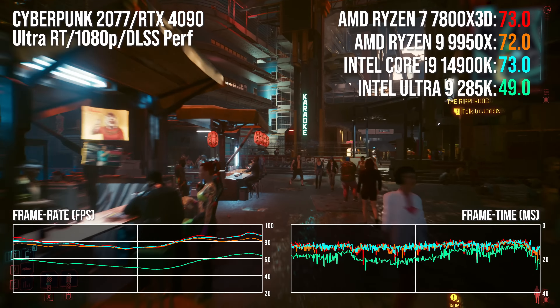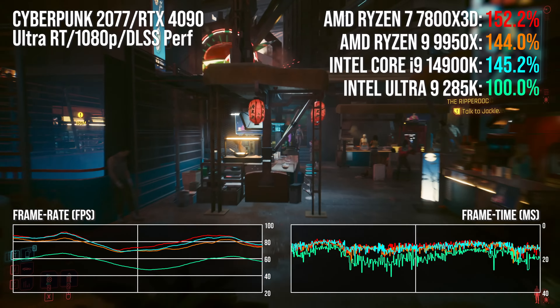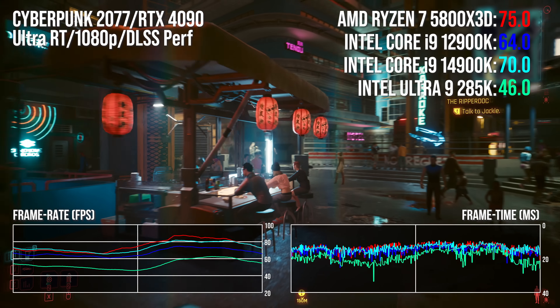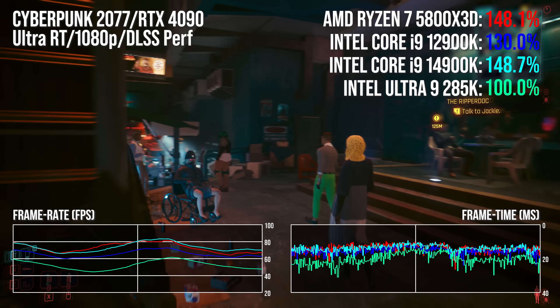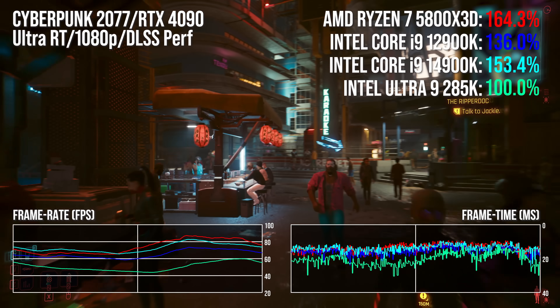Let's go back to that collapse in performance in Cyberpunk 2077. The automated circuit of the Cherry Blossom marketplace sees the 14900K around 45% faster versus the 285K. The 7800X3D is a touch ahead of even that. The 12900K is about 28% ahead, and the 5800X3D is much faster still — it's an outlier. It will surely be fixed, but if it happens in one title as high-profile as this, what other surprises lurk in games we haven't tested?